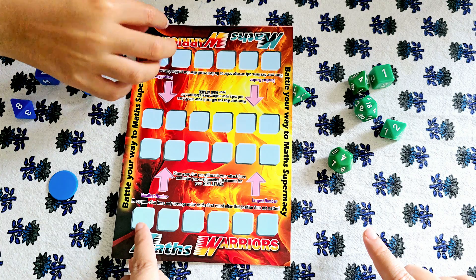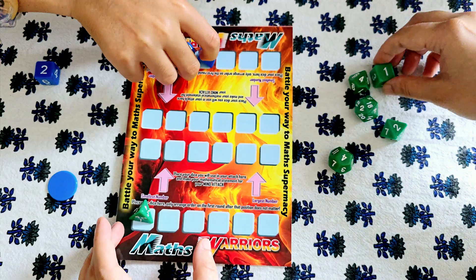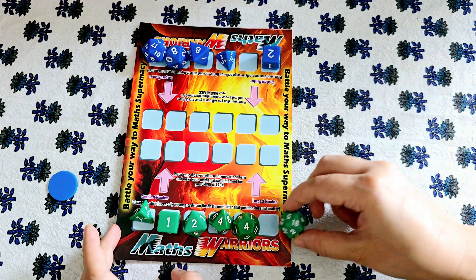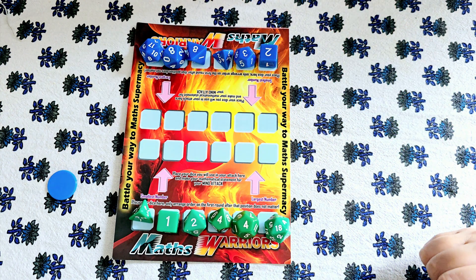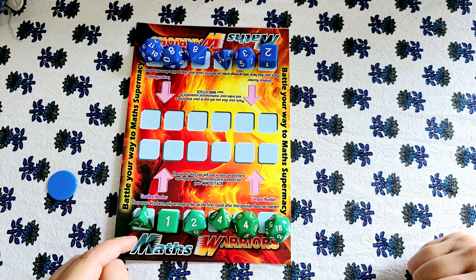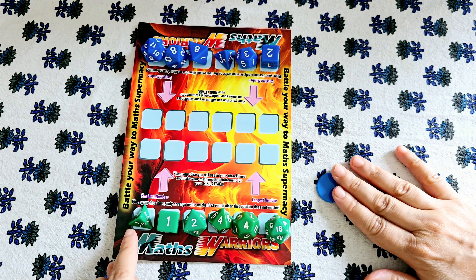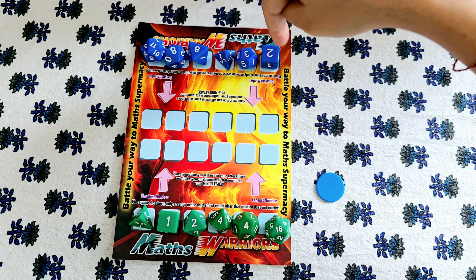As soon as you roll the dice, you have to arrange from the smallest number to the largest. Let's see what I have: 1, 1, 2, 4, 4, and 18. Vivan is placing his: 2, 3, 3, 8 — that's 17. I'm going to go first because I have the smallest number, but I also get the penalty token since I have the smallest number on the first dice.